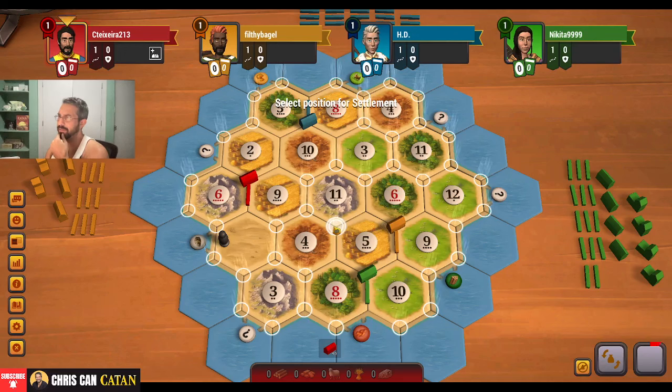As weird as it is, I'm going to take this. Let's take this 6-2-9 first. And then the big question is, where do I go second? Because there are some interesting options — what does everybody else need? Ore is going to be pretty hard to come by on this map, so this is going to be pretty popular. There is this 8-4-3 as well. I could just kind of own this part of the board.